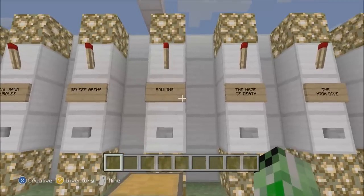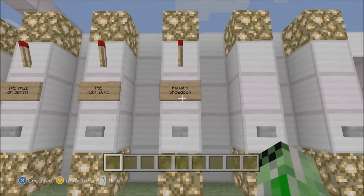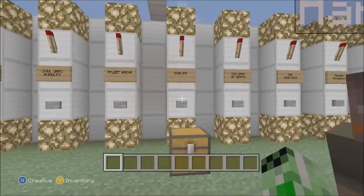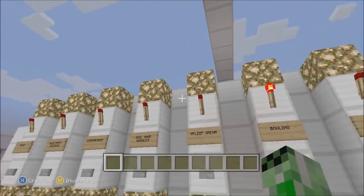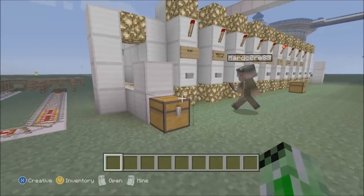This is his depot. Basically, each game you go in and press the button for the game you want to play. Then you go over to the side, set your minecart down, and it takes you to the game that you picked. It's a really awesome setup. We're going to fly around a little bit and follow him. Once you get to the game, it resets so the next player can go.